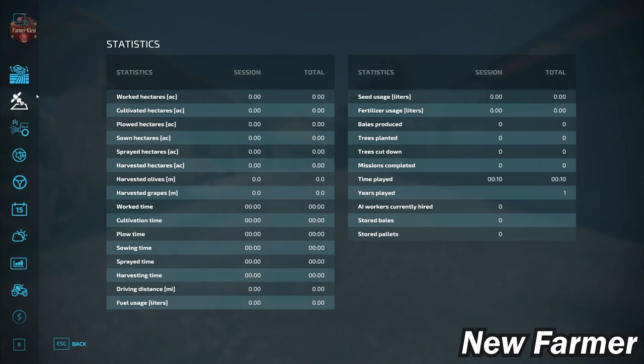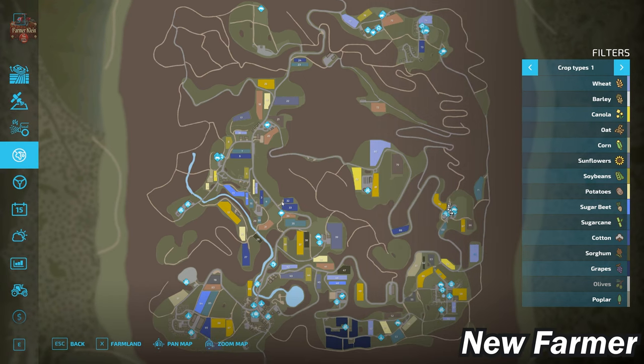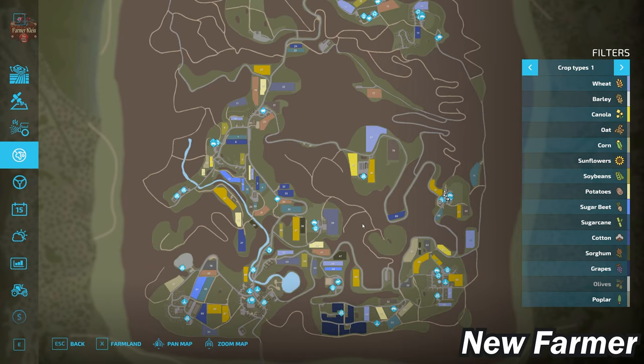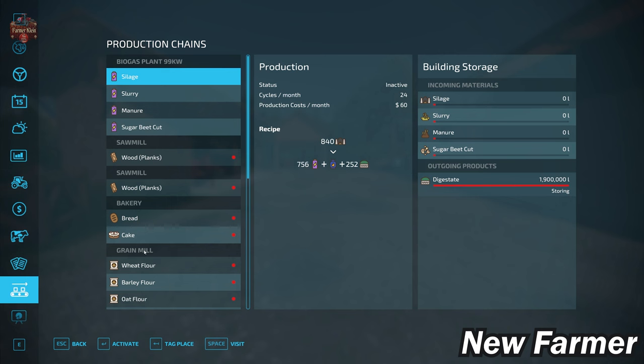I've gone ahead and purchased all the various farms and the BGA on this map, so you can see lots of icons scattered around. I've also purchased all of the production plants and filled them with outbound products, because one of the niggles I have with this map is that not all of the pallet spawn points are well marked. You're going to see when we look at those that some output products are not where you'd expect them to be, and some aren't marked at all.